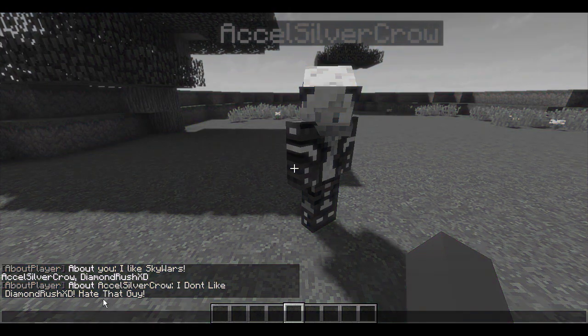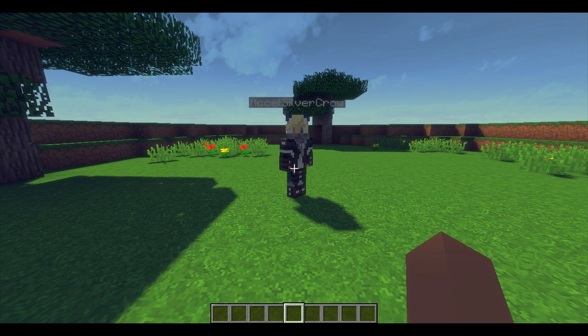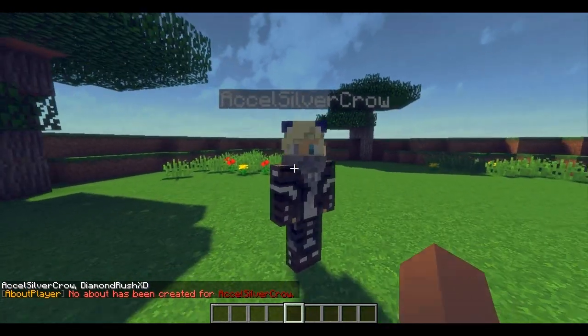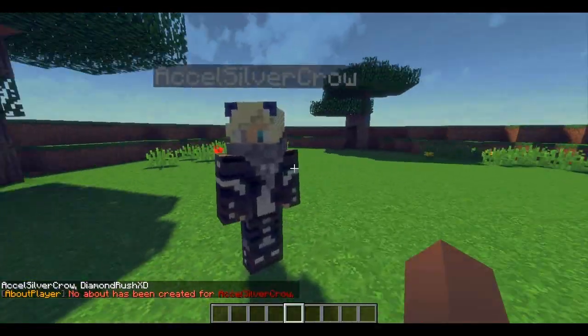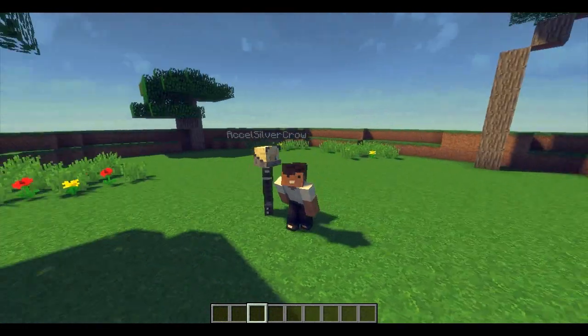His message says he doesn't like DiamondRushXD — kind of a rude message that other players weren't really fond of. What we can do as an admin is /about delete and then the player's name. His about has now been deleted and he no longer has one — he can still create a new one, but if it's inappropriate it will get deleted. You can also delete your own by doing /about delete.